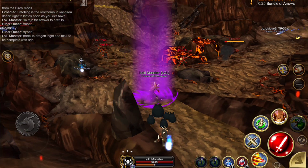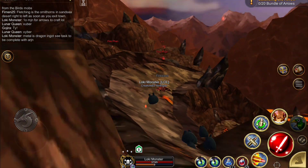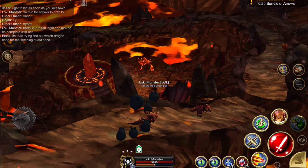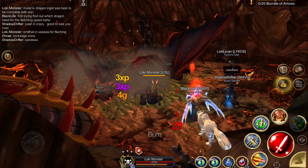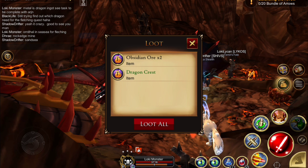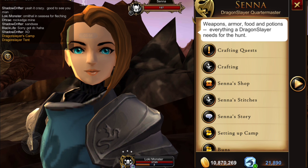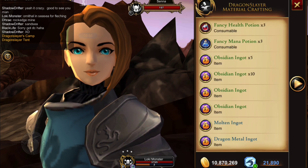For the dragon crest, I head to Ashfall, go to the upper fire fields, run along until I get to a jump-off point, and kill Valak for the dragon crest. All the dragons in this game drop the dragon crest, but Valak is the quickest. Then head to Sienna and craft once you have enough materials for one batch.